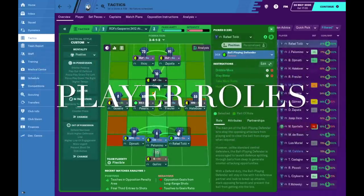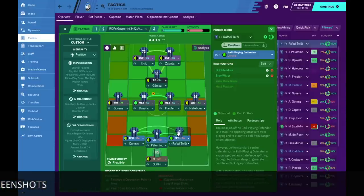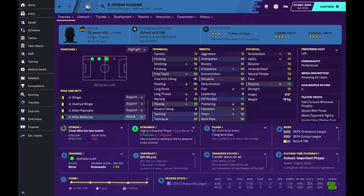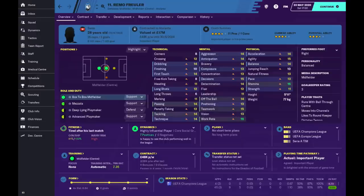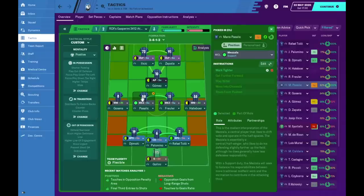For the player roles: the two wider center backs are ball-playing defenders on defend duty with 'dribble more' and 'stay wider' instructions when in possession. The center back is on cover duty to cover the two CBs if needed, with no additional instructions. The two wide players are wide midfielders — passing shorter, crossing from the byline when possible, and staying wider to maintain width throughout the game. The two central midfielders are mezzalas; the aim is to get them into wider areas to create the overload and diamond shape in possession.